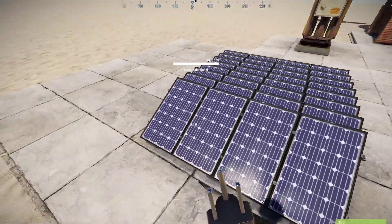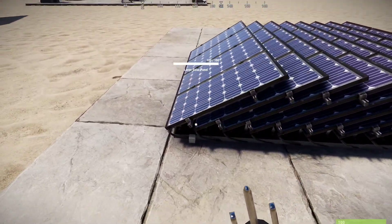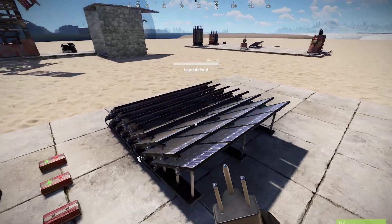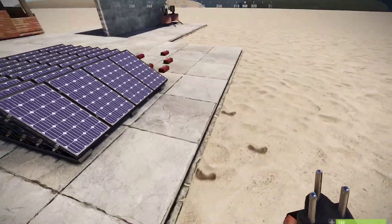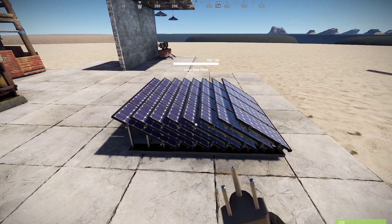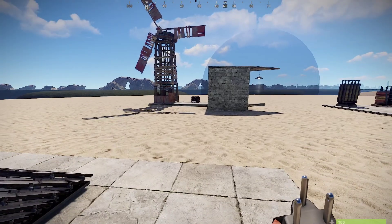Look at these solar panels here — you can see how they're all bunched up against each other. You can do that and it's totally fine; they don't have to be spread apart. These solar panels are stacked on top of each other and they still get the full amount of power. Whenever you see them stacked like this, it's totally fine — you're going to get all the power.